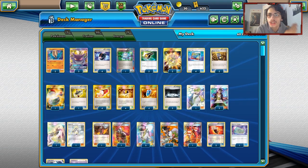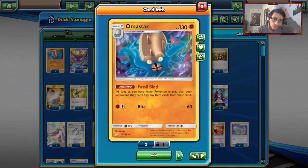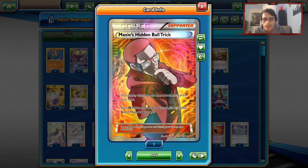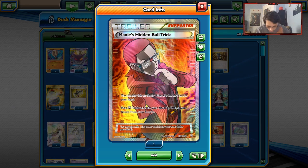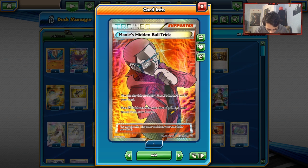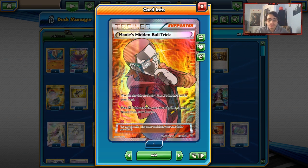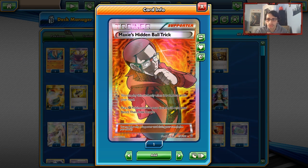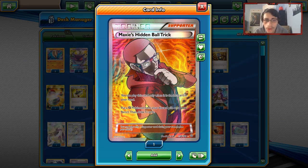Welcome back to a brand new PTCGO team-up video. Today we're looking at Kabutops and Amistar in Expanded one last time with Maxi's Hidden Baldrick still being legal. Maxi's Hidden Baldrick is going to be banned very soon - literally on Friday. So in like five or six days, Maxi's Hidden Baldrick will be banned from Expanded and will no longer be usable.